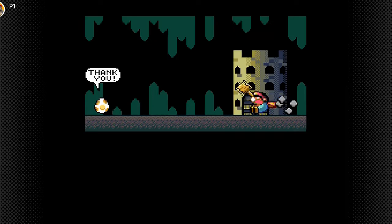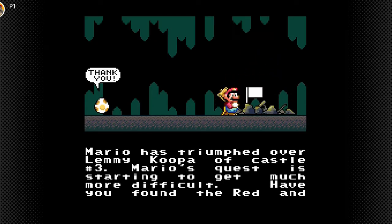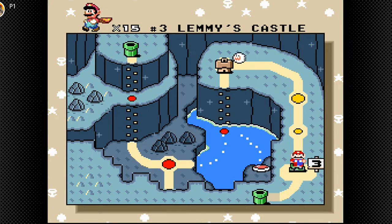There goes Mario with his hammer, bashing the castle. Mario has triumphed over Lemmy Koopa of castle number three. Mario's quest is starting to get much more difficult. Have you found the red and green switches yet? Yes, game, we have. The blue switch is still coming.